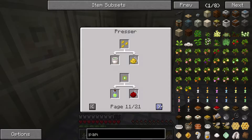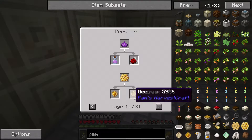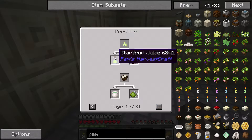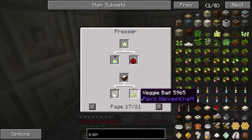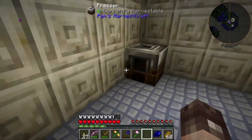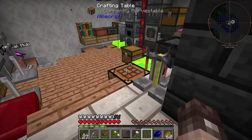Silken tofu gives firm tofu and soy milk. There are loads of things we can make, and we can get bait for our traps as well. This saves all that string from making bait the old way - a really good little tool to have.